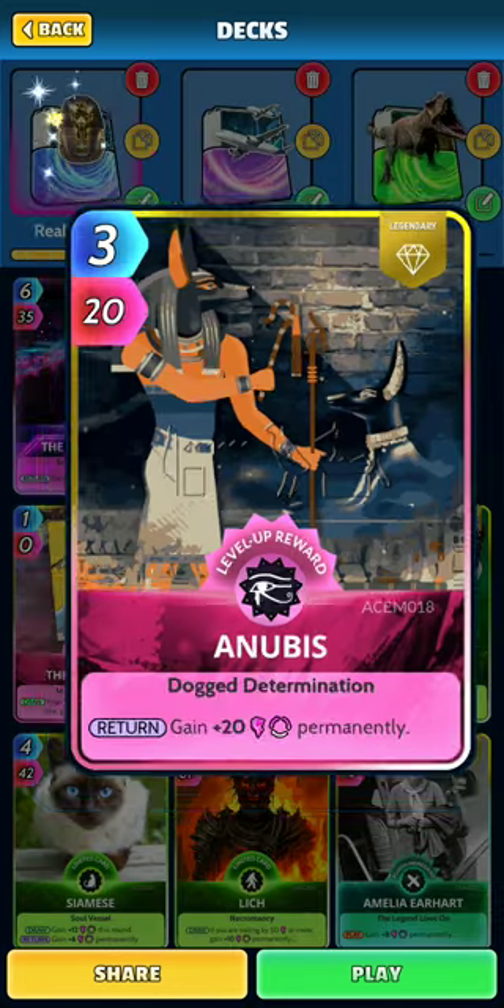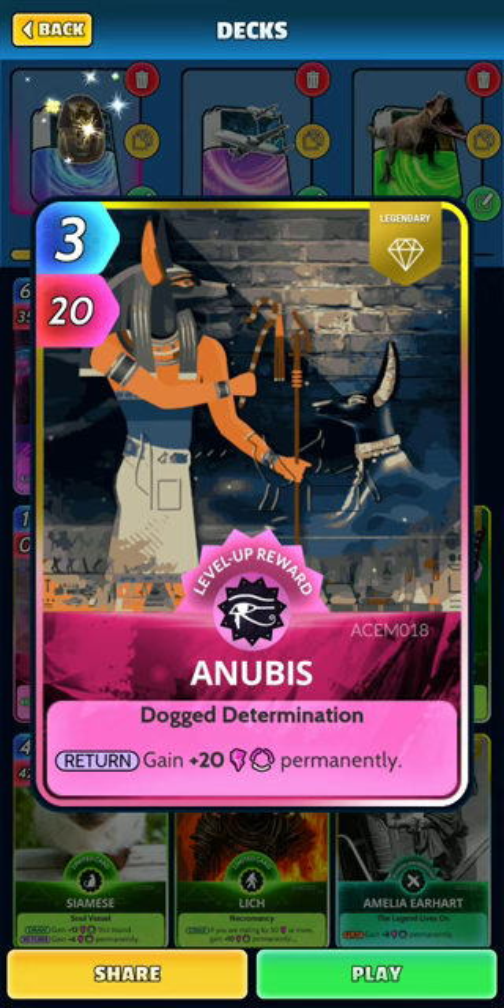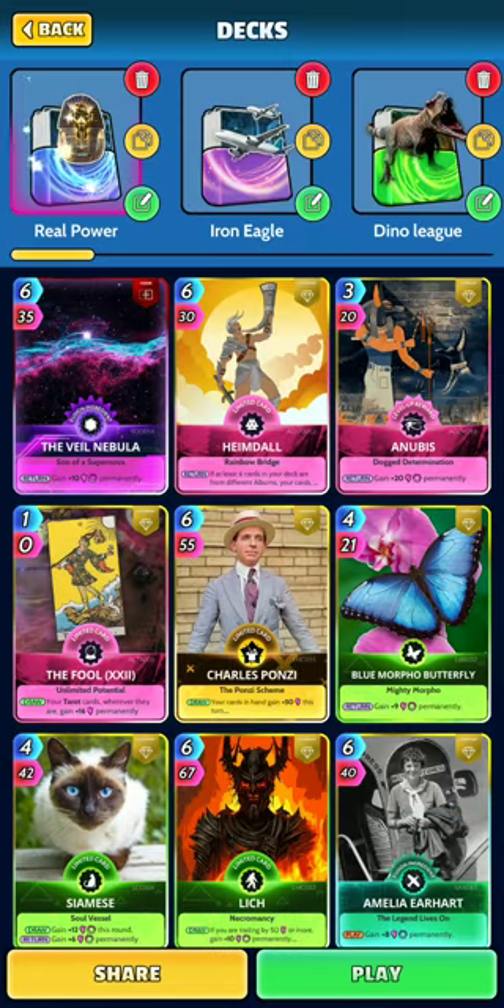One of the main cards, as you can see here, is the Anubis. A lot of you guys probably won't have this — it's a card you get when you're quite a bit higher in the levels, as a level-up reward. It gives you plus 20 permanently when you return it to your hand. So you play it, you return it, and you get 20 permanent power. Hopefully you get this card early on if you're going to play it.